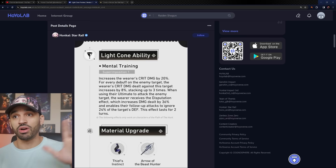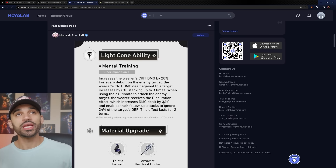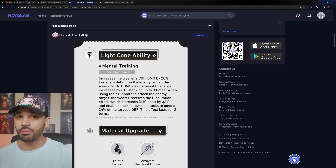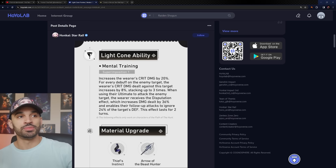Any Hunt path character that deals damage with their ultimate receives that 36% damage bonus plus the 44% crit damage. However, this does not work with Topaz because Topaz's ult doesn't deal damage — it buffs. So that 36% damage bonus won't apply to her. Worth keeping in mind.